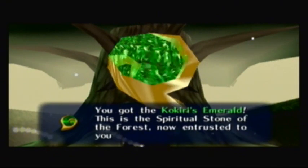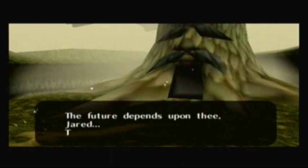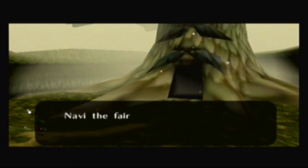You got the Kokiri's Emerald! This is the spiritual stone of the forest. I don't know, I don't want to speak with your viewers. The future depends upon that, Jared. Thou courage. Navi, the fairy — help Jared to carry out my will.